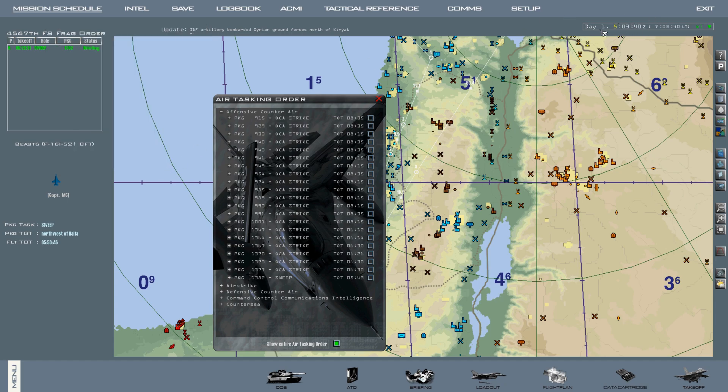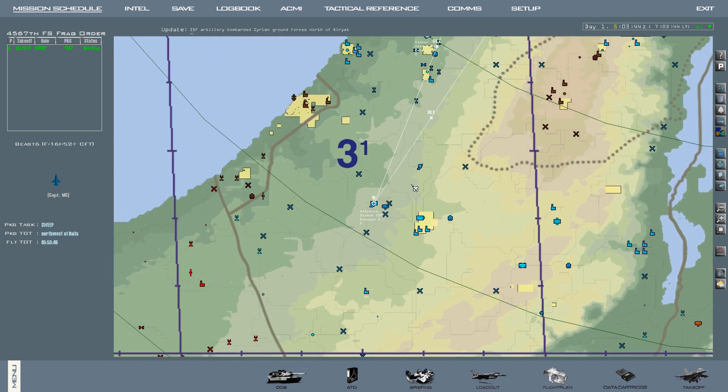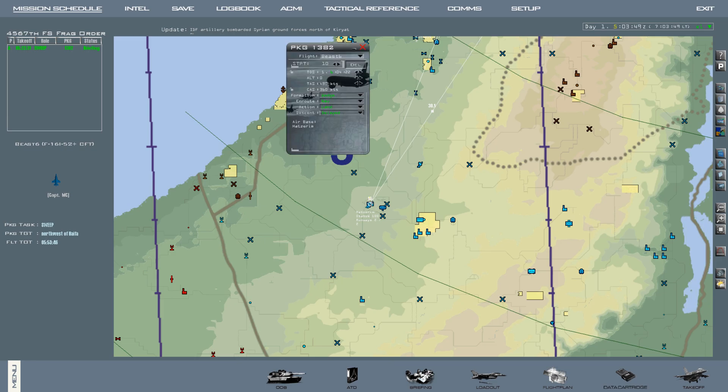We currently have 20 minutes until takeoff for our flight, which should be plenty of time to get in the jet and start it up. If you also want to modify your takeoff time for your flight specifically, not the entire package, you can click on your route, move to steer point one, and right here you can modify your takeoff time for your flight only.